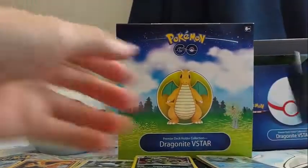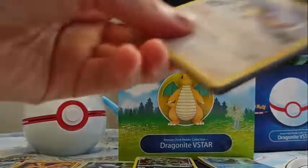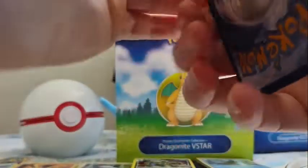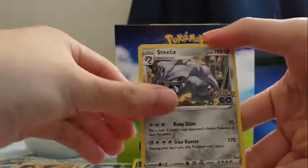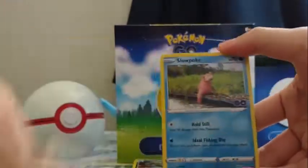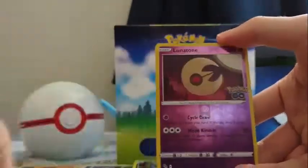Alright, so four packs — nothing good. We've got Darkness Energy, Xatu, Steelix, Pokestop, Ambipom, Slowpoke, Onyx, Wimpod, Pidove, Lunatone Reverse, and a Snorlax.